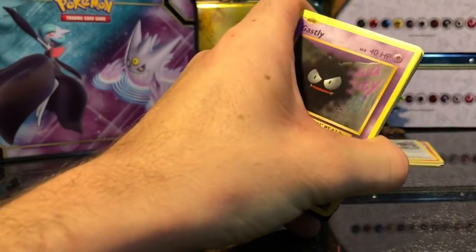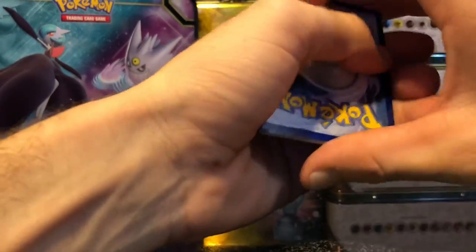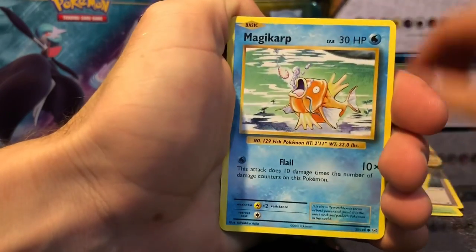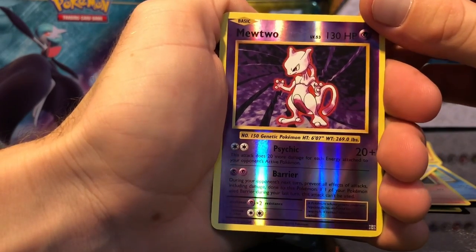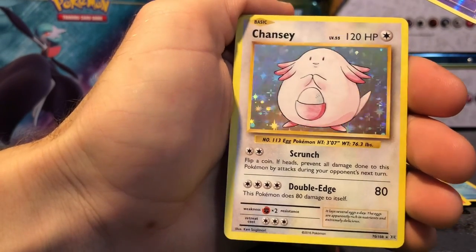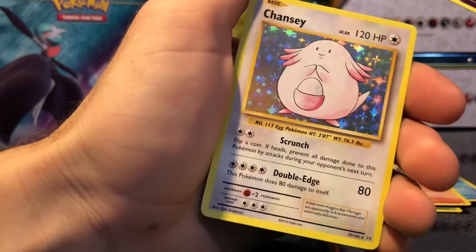Let's go into XY Evolutions. Code card. Cards are: Professor Oak's Hint, Metapod, Potion, Ghastly, Magikarp, Electabuzz, Vulpix, Rattata, Mewtwo. And for the rare... Reverse Holo Chansey. Nice, nice, nice.